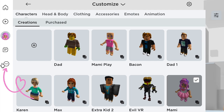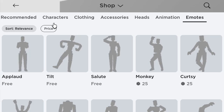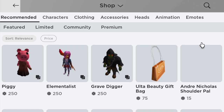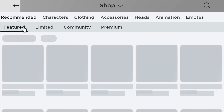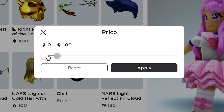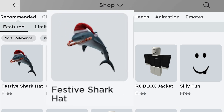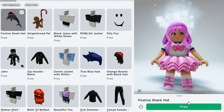In your Roblox home screen, click the icon with the three dots. Choose avatar shop, then select recommended. Click featured, then go to price. A pop-up will appear — here you need to set the amount to free, then click apply. Here it is: a Festive Shark Hat! And no, it's not gonna bite — it's a cute head accessory for your Roblox avatar. It's free, so let us go ahead and get it!